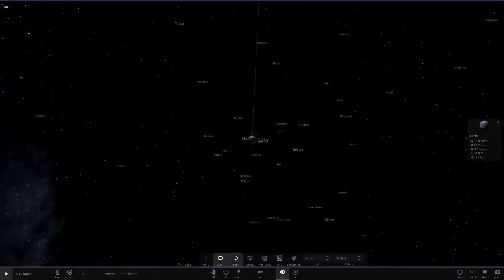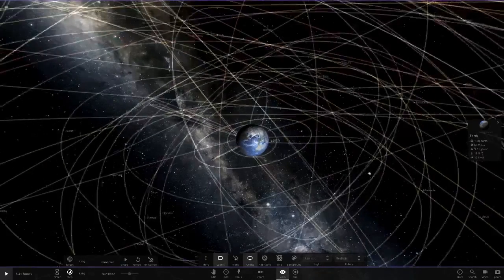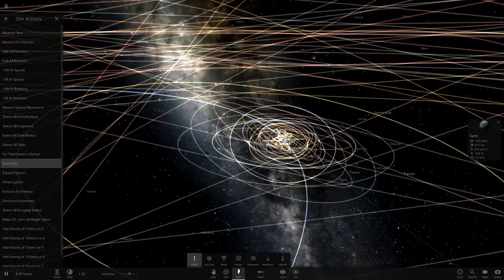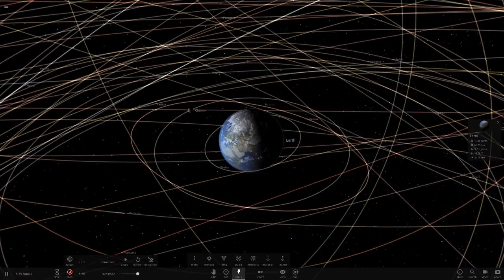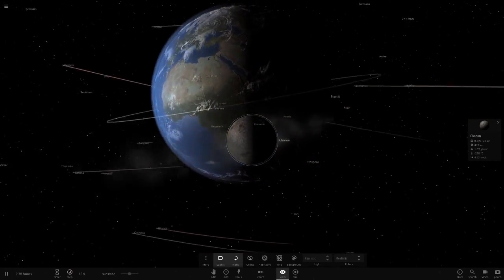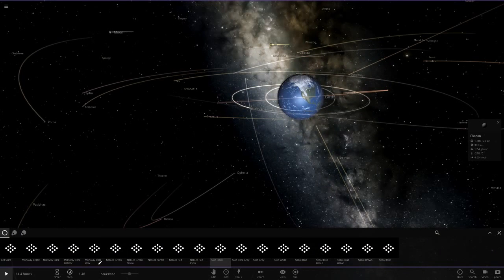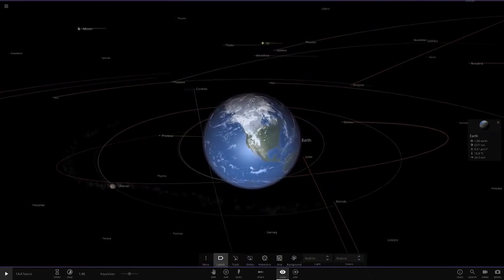No stars, no other planets — Earth is the center of this simulation. Some orbits look a little strange but we hit play. Some of them might crash into us — we hit auto-orbit again and that fixes it. All the moons in the solar system are orbiting Earth and it seems to be working well. Charon is going to get torn up again since it's too close. Let's put it on solid black background and look at the moons in the night sky.